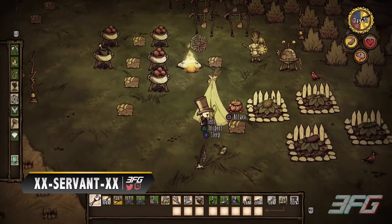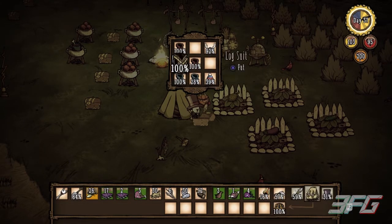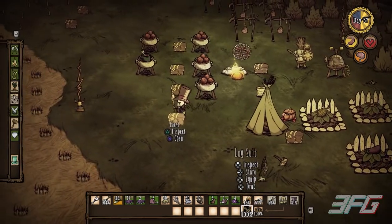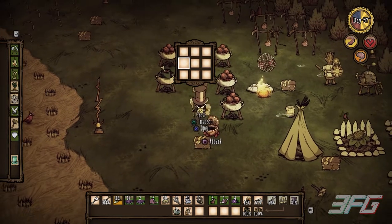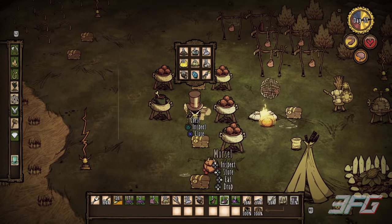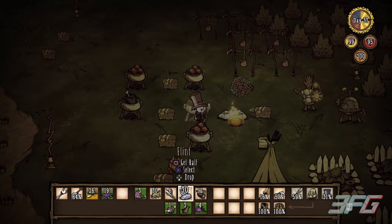Okay guys, we're back — episode 20 of the Don't Starve Survive guide to winter from 3FG. We have actually beaten winter. It is day 37, and now what we're gonna do is prep for the attack. We are gonna go see if we can defeat the chess monsters, or the gear monsters, and collect all the spoils. Gear monsters are going to give you all the gears you need to make ice boxes and things like that.